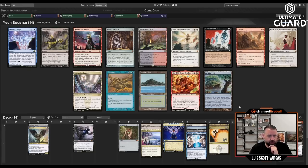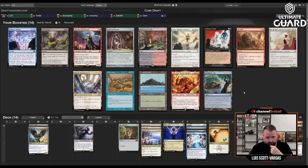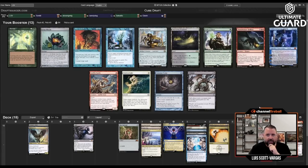Shell Dock is kind of nice with Temporal Mastery and Brainstorm. Animate Dead is also just a good card in general, and I have a Collective Brutality. There's also Dismember — I love that card. I'm debating between Animate Dead, Shell Dock, or Dismember. I can't really consider Spara's Headquarters, Curse of Portal, or anything green. I like Braids too but I think Dismember is a little better at this point. Actually, I'll take Animate Dead — black seems pretty open.